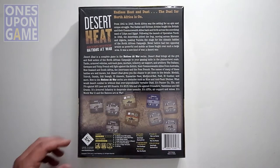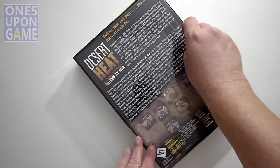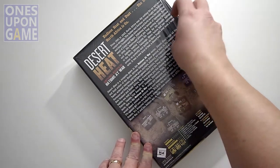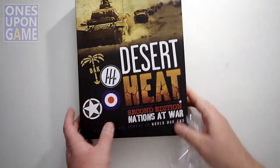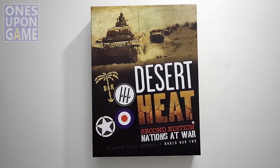Let's crack this open and see what you get inside. Now, like the other two games in the Nations at War reworked series, they revised it so it has a core rulebook — the 2.0 rulebook for the overall Nations at War series, similar to the Block and Load tactical rulebook — and then there's a scenario book.